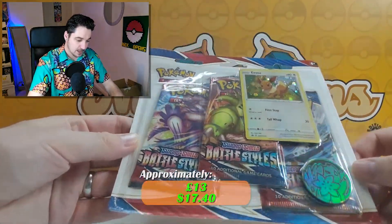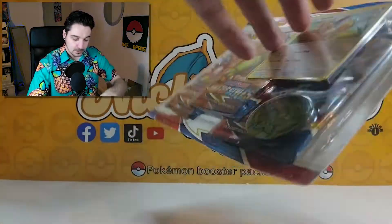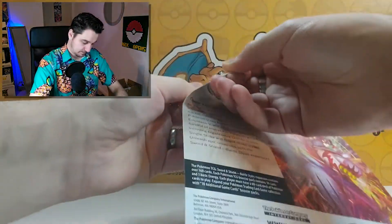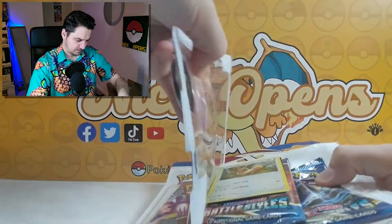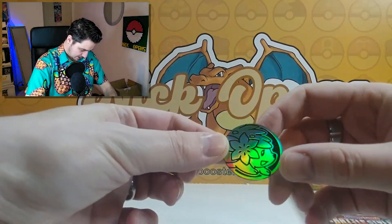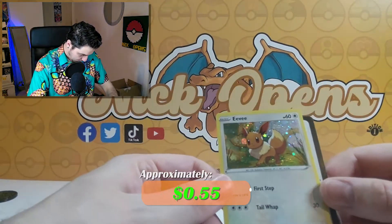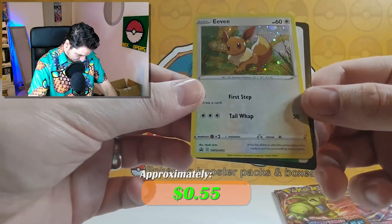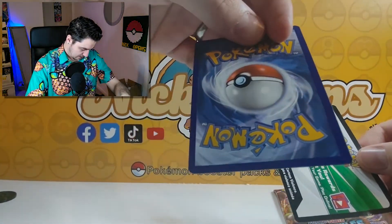It is a Battle Styles blister pack with a cute Eevee promo card. It comes with a nice coin as well. Pretty, pretty, pretty Eevee promo card — there you go. It's a bit off-centered but it's okay.